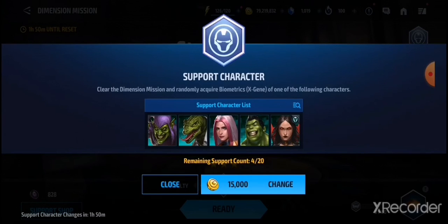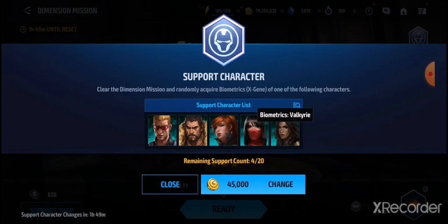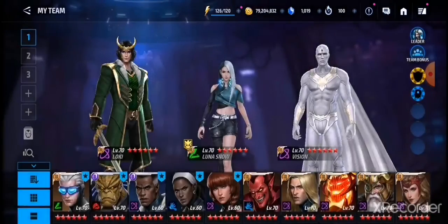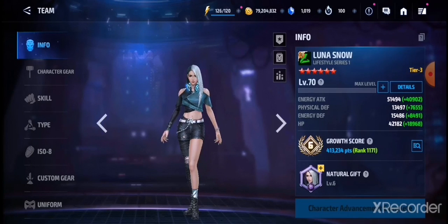You can farm Luna Snow's bios from Dimension Mission. If you are dedicated to farming her bios, you can refresh as much as you can. You can either get her bios from the list for free without refreshing, or you can refresh — for example, here I have Satana bios, and if I refresh I would get Valkyrie bios. You have 20 chances of getting Luna Snow bios every day, so in that sense she becomes a free-to-play character.